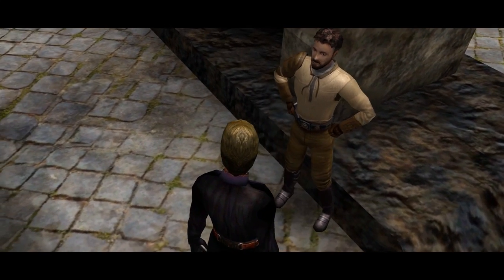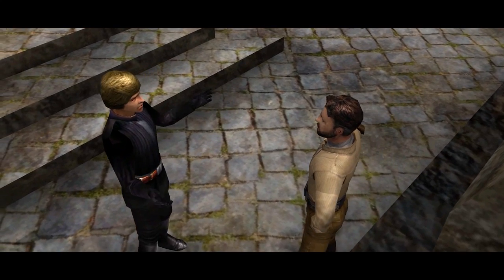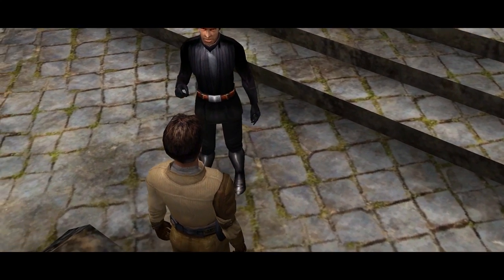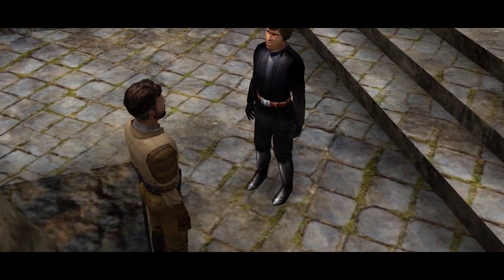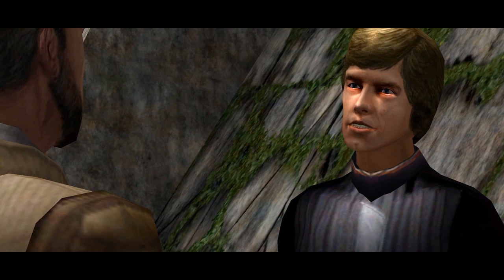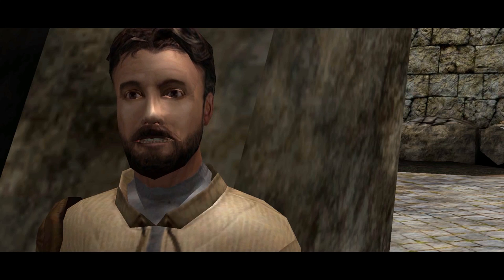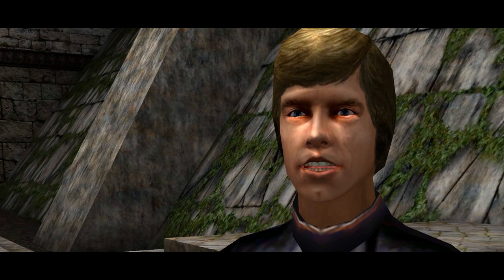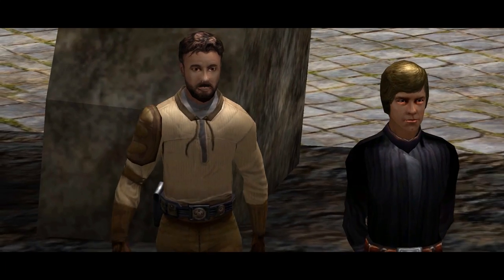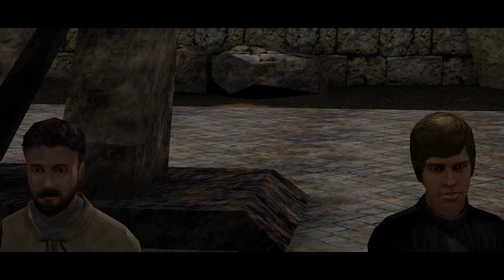Kyle explains he's been to the Valley of the Jedi and knows what he's doing. Luke warns him about the consequences of his actions — since Jan is dead, Kyle is the only one who knows the valley's location, and falling to the dark side could be catastrophic. Kyle agrees to give Luke the coordinates. Luke sends him to Nar Shaddaa on one of the Academy's vessels and wishes him luck.